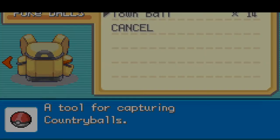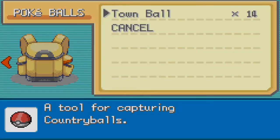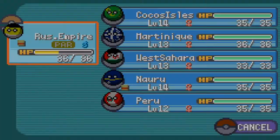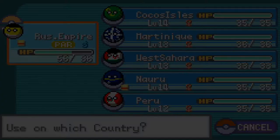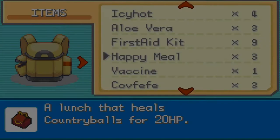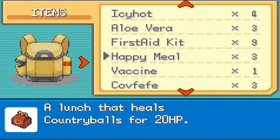Let's heal the Russian Empire in our backpack. Go to Items — use the Happy Meal on the Russian Empire. 20 HP is basically a potion. One more potion should do it. We're running out of PP though — that's a problem with the Russian Empire currently. They don't have enough PP to keep using Tactical IED, which we're very reliant on.